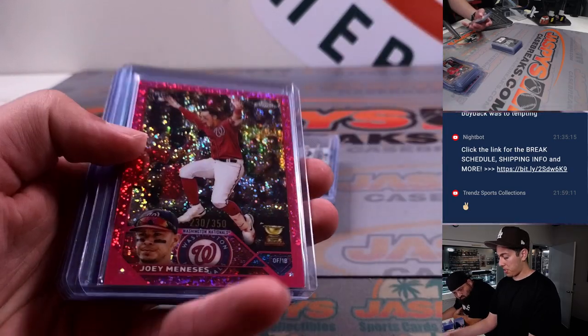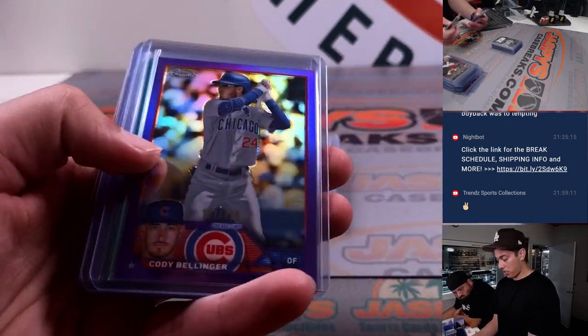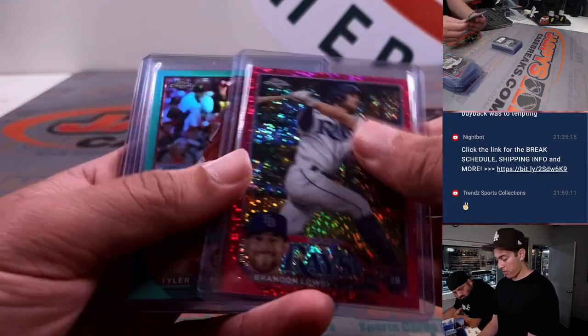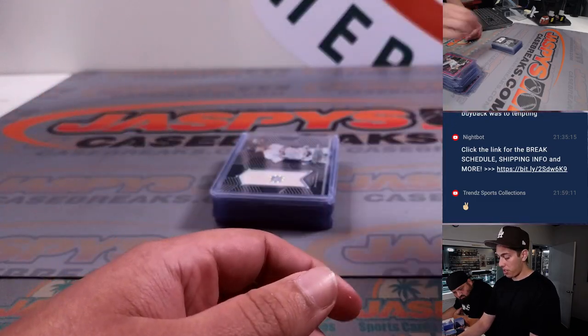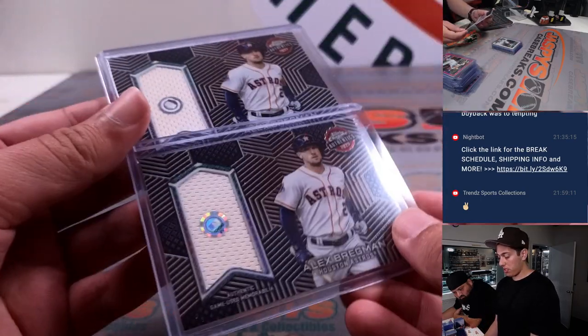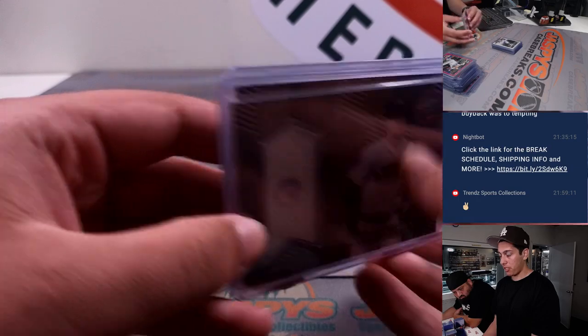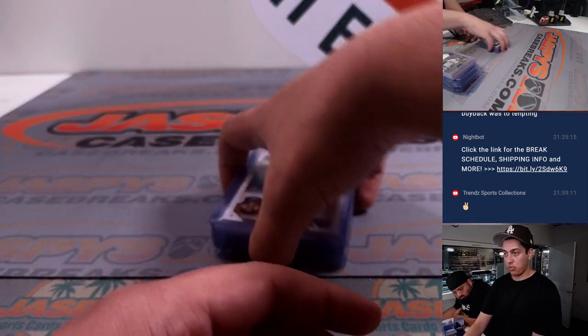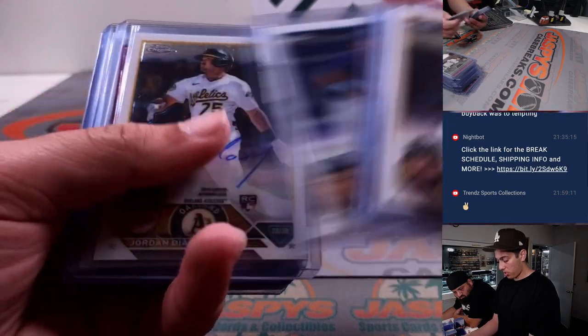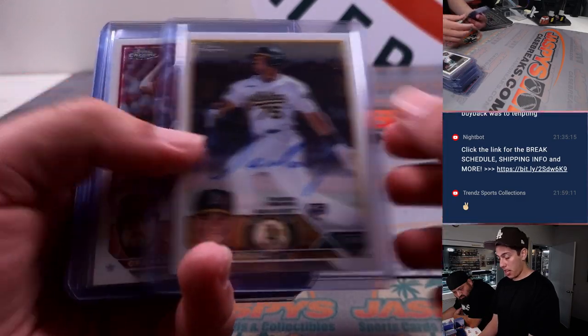Getting into some of the color — Bellinger, Ruiz out of 199, Tyler Stevenson, and Taylor Ward relic. We actually had two of the same relic — Alex Bregman going to the Astros — and the autos: Dermis Garcia, Jordan Diaz.